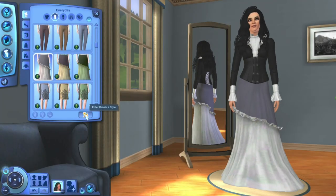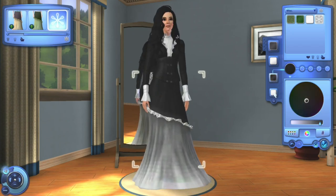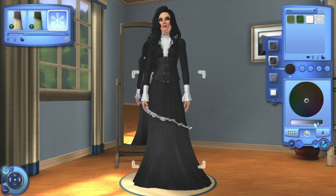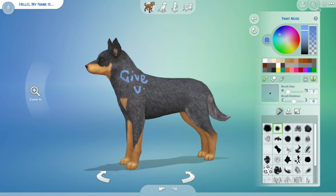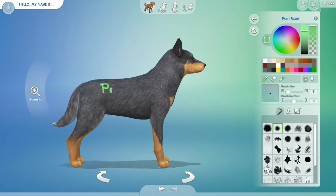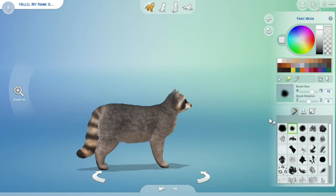The Sims 3's Create-a-Style function lets players almost fully customise any piece of clothing or build-buy item, though it often causes significant lag. The colour wheel — part of this function — is something Sims 4 players have been begging for for years. Strangely, EA proved it's possible with the Cats and Dogs expansion pack, but only pets have access to it. The limited colour swatches in The Sims 4 can be quite frustrating, though this is somewhat reduced with more DLC. It's not an excuse, but it's something to think about.